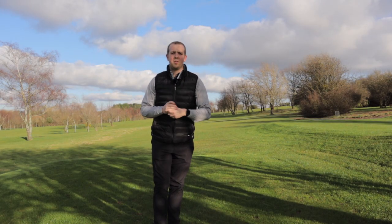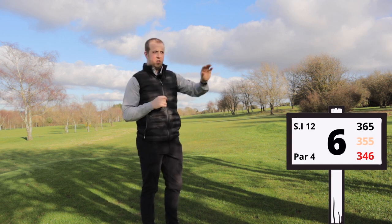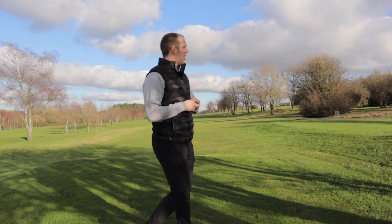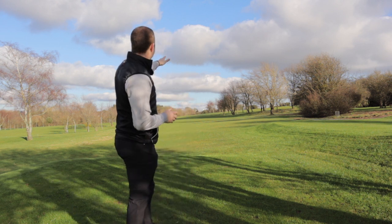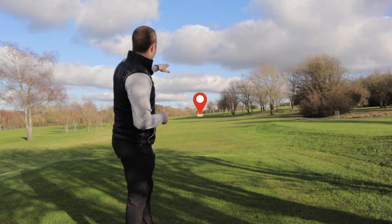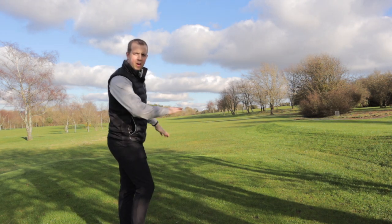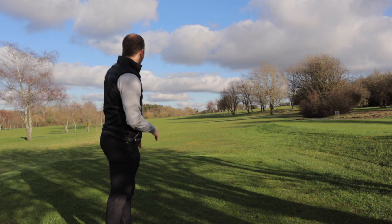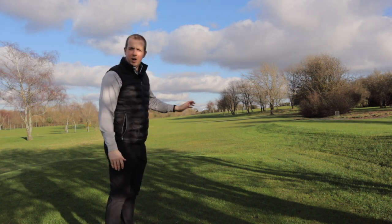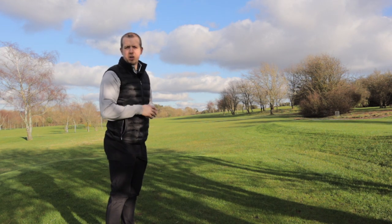On the sixth hole we have another par four — 365 off the white tees, 355 off the yellows and 346 off the reds. It plays up and over a blind hill. There is a 150 marker post — the yellow post out there — and that's where you want to hit it. It's the right side of the fairway, but the fairway slopes from right to left quite a lot so anything that lands in the fairway is going to kick left, so make sure you hit it up the right side to start with.